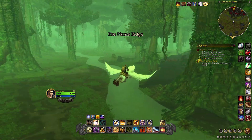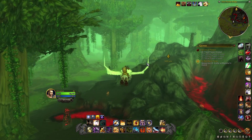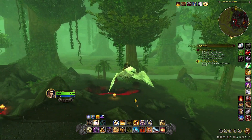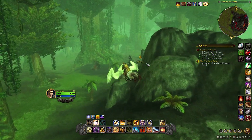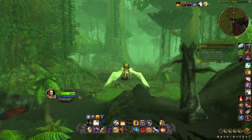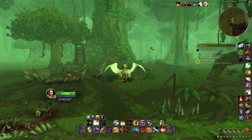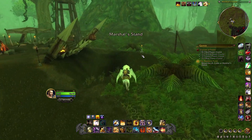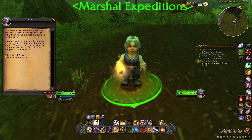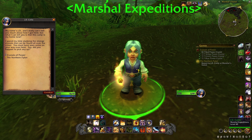I mean, this whole area is like Jurassic Park all of a sudden. What's the purpose? If you go through that Titan portal, you end up in Shalazar Basin. Is this Jurassic Park — and Shalazar Basin is where they create the dinosaurs or something? Or is it the opposite way?